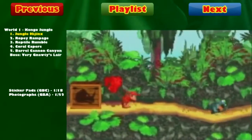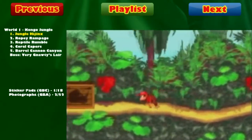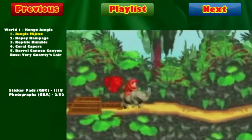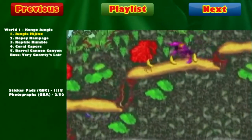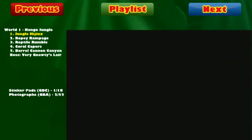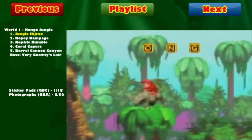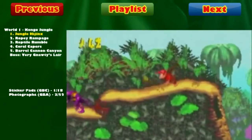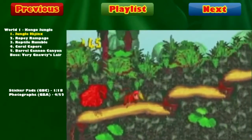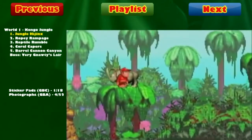For the next part, what you want to do with Diddy is cartwheel into these three Gnawties right there. If you do that, you'll get your second photograph pretty easily — an instance where you don't necessarily have to be in this specific level, but you just need to take out three Gnawties in a row in any Congo Jungle level that has three Gnawties. For the third one, go through the first bonus level, run through with Rambi, and collect the third photograph easily. For the fourth and final photograph, cartwheel into three critters — a little tough unless you come from the backside, but you'll get your fourth one pretty easily. That takes care of all the photographs in the GBA version of Jungle Hijinks.